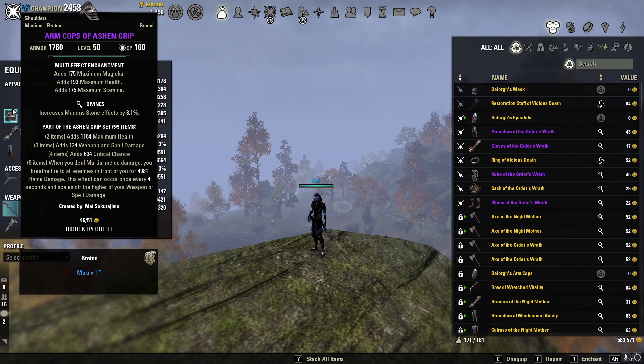One of our two 5-piece sets is going to be Ashen Grips, using medium divine shoulders. Ashen Grips gives us a line of max health, weapon and spell damage, and crit chance. When you deal martial melee damage, you breathe fire to all enemies in front of you for 5,000 flame damage, and that can occur once every four seconds. When you're coming out of stealth and hitting somebody with a heavy attack and concealed combo, they're also getting hit by the Ashen Grip proc — that is just such extra damage.